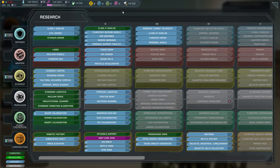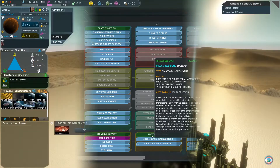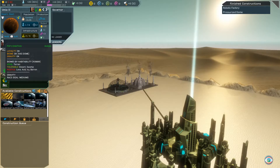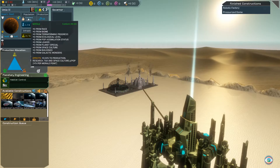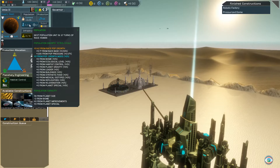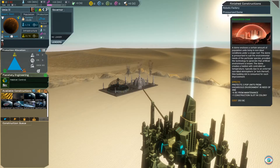One method of eliminating several of these penalties, at least in the short term, is by first researching and then building a pressurized dome. Each pressurized dome can support up to three populations, and these pops no longer suffer from the morale and population growth penalties attributed to the planet's non-ideal biome. Unfortunately, the other penalties do still apply. While domes do take up a building slot, you can remove them later and free those slots back up when you've created a more suitable living arrangement for your citizens.